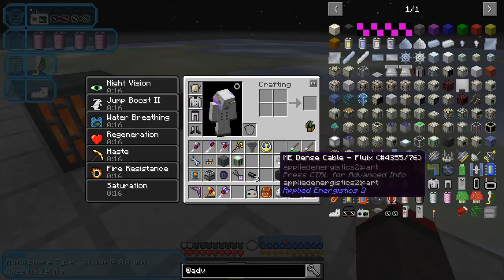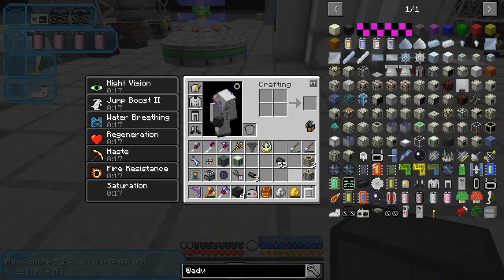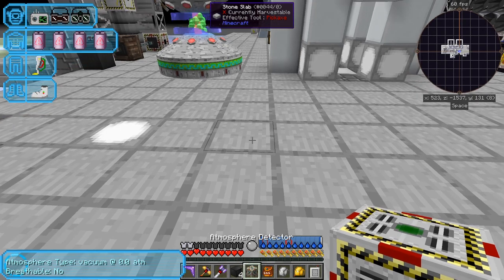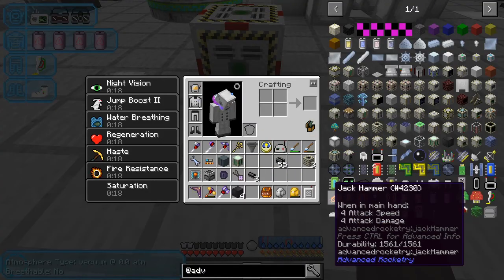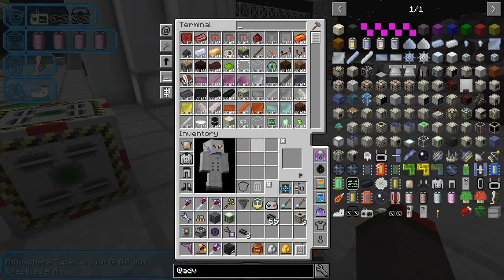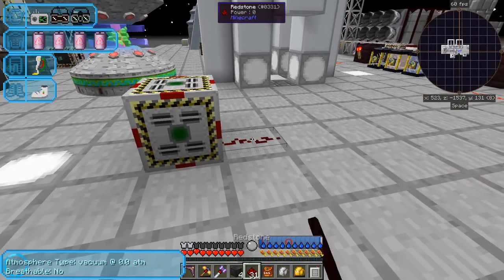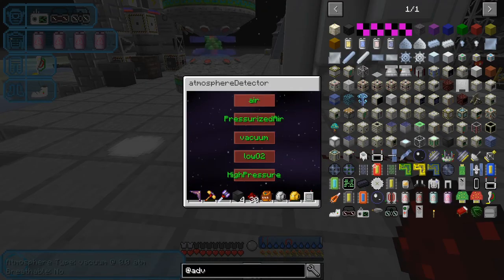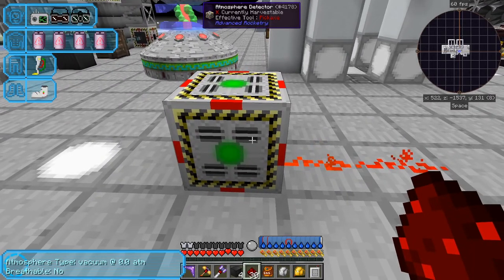I wanted to have a look at these other components. First, the pipe seals. Then this one: the atmosphere detector — I've not seen this before. It can detect air, pressurised air, vacuum, low O2, and high pressure. I presume it issues a redstone signal. Let me get some redstone and put it down, then right-click the detector and set it to detect vacuum — and sure enough, that's on. So it's telling us we've got a vacuum, which is actually quite useful.